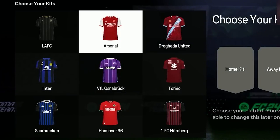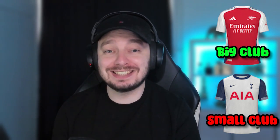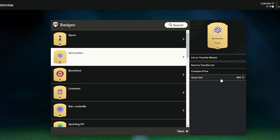After the players, you have to choose your home and away kit and your badge. Always go for the gold rares here because they are tradable. It doesn't matter if you go for a big club or a smaller one, as long as it's gold rare. We want to discard them as soon as possible because they quick sell for 485 coins each, which will give you 1,500 coins right away from the start — and that is huge to start with.